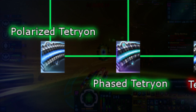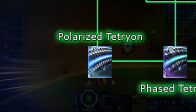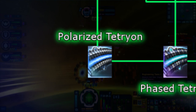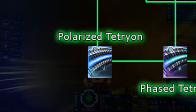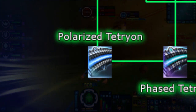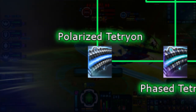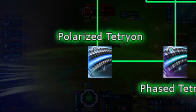Next, under Tetryon as well, we have Polarized Tetryon. Bet you didn't know this was a thing. Although considered a hybrid, this energy type does not actually contain any procs from Polaron, which means no energy drain, and is strictly Tetryon-based. However, the difference lies in its proc — instead of a 2.5% chance to do extra shield damage, you now have a 10% chance. This type is only obtainable up to Rare Mark 11 currently and is available from replaying the mission 'The New Link.'